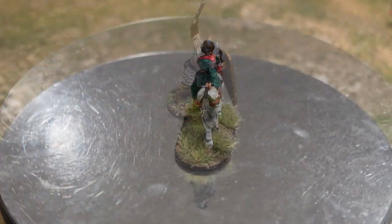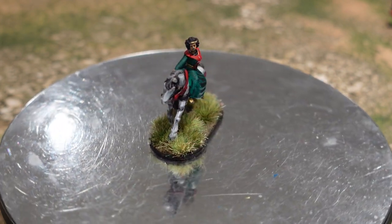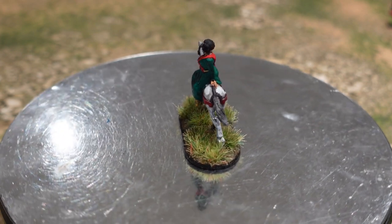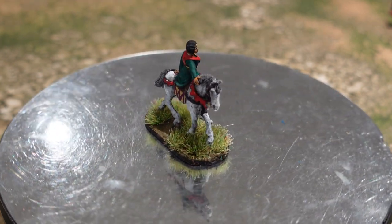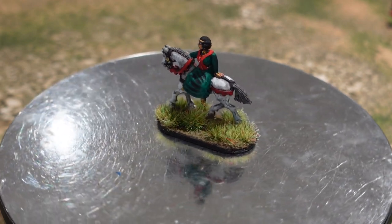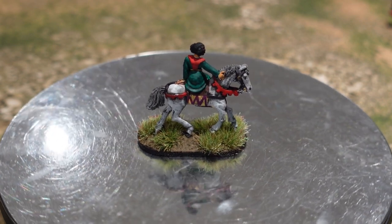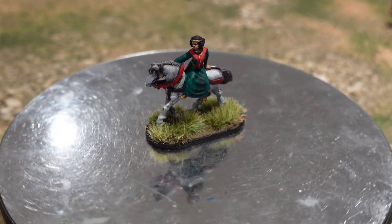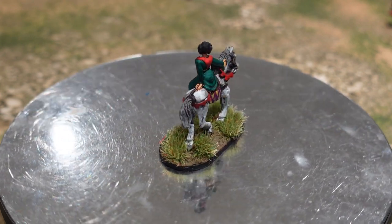This is the Wargames Foundry 28mm medieval lady I was originally going to use as Margaret — she was about the best I could find at the time. Having bought her, I then discovered the Athena model, so I swapped over. Since I had this one, I thought I might as well paint her up. She's better than the Perry one but still not great. Rather than being side saddle she seems to be sitting sort of side-on, maybe she's just about to dismount. It's painted now and it'll be useful in some scenarios.